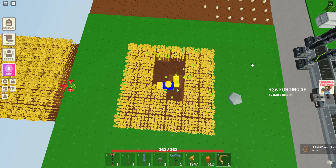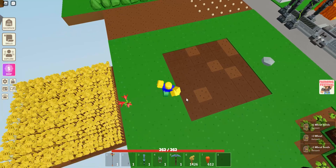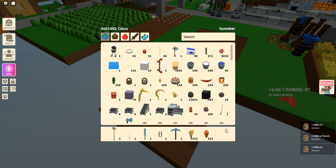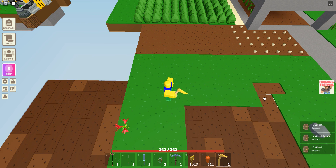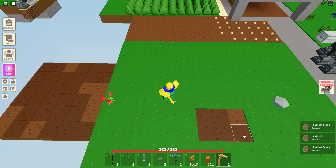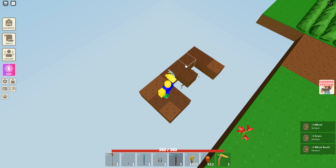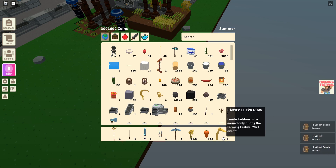We're going to use Cletus's Lucky Sickle in this field and the Diamond Sickle in the other field to see if it does anything different — like extra seeds, extra crop harvest, or extra range. All crops are fully grown so we'll stand right in the middle. The Lucky Sickle takes multiple swipes. The Diamond Sickle also took around six or seven swipes. The Lucky Sickle might have a tiny bit less range. We also didn't get noticeably more seeds or crop harvest — it's just a reskin again, which is very disappointing.